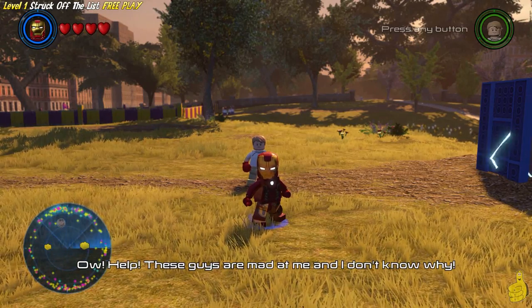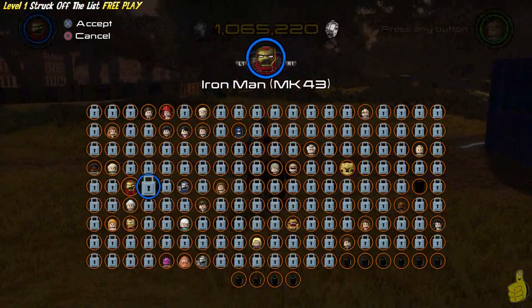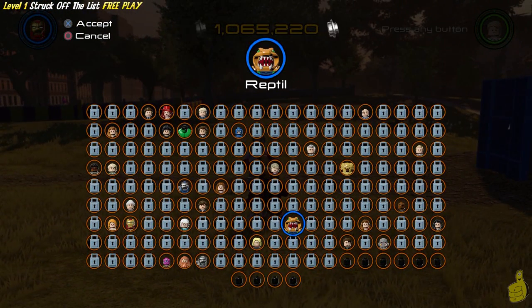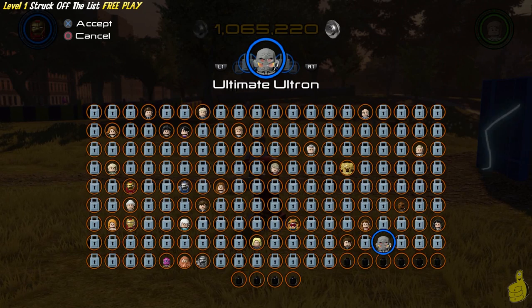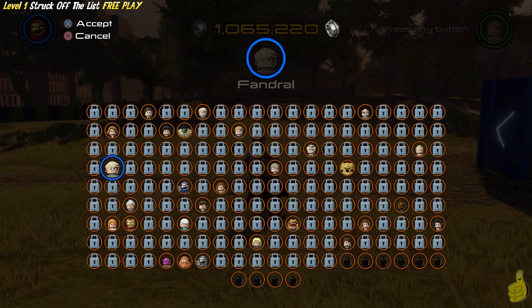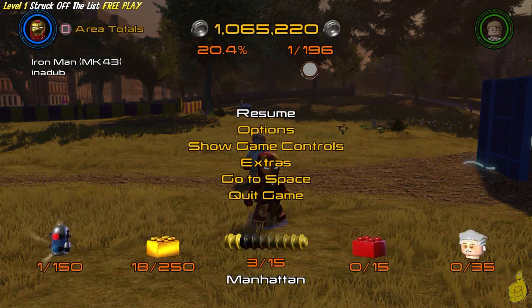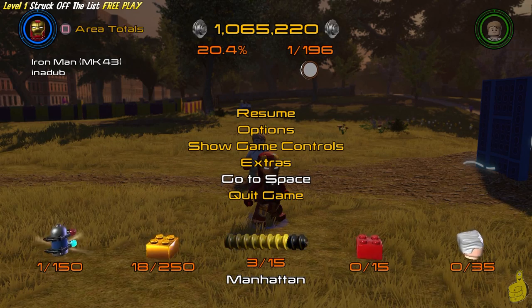You probably should check out our preparing for free play video. If you have, then you will probably have purchased Ultimate Ultron and Reptile, which we're going to go ahead and verify right here. We got Reptile and we've got Ultimate Ultron. All of the other characters needed are simply obtained by completing the story mode. Complete the story, buy those two characters, and let's go ahead and head to space!